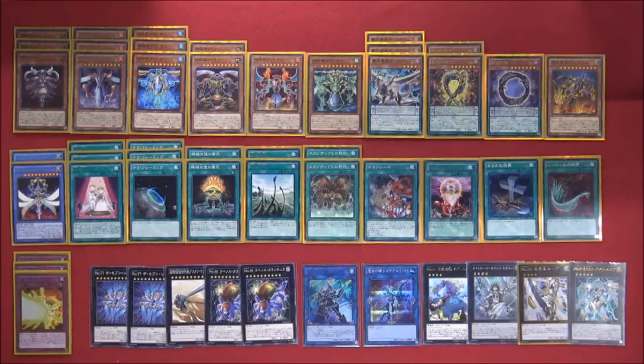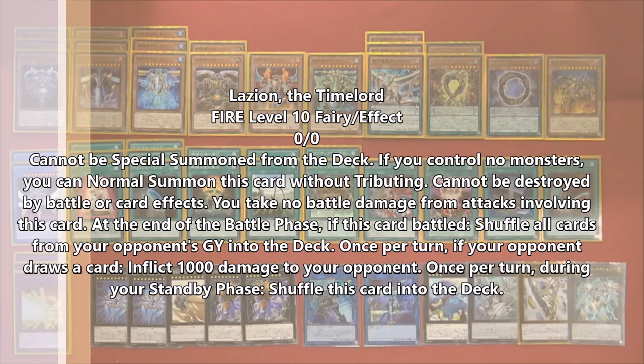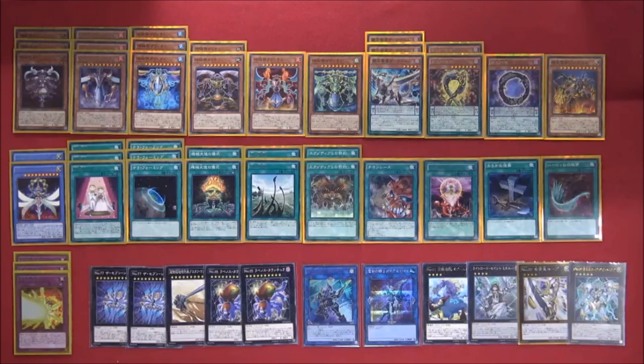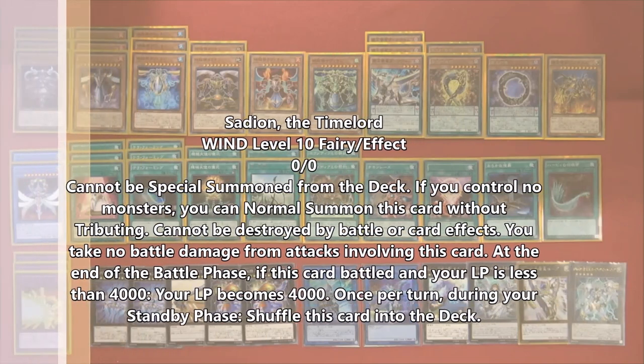He's just there in case you've already searched out all your Metaions and Zafions. The fire Time Lord — I'll leave the name and effect on screen — but if I remember correctly, he makes your opponent take damage every time they draw during their normal draw phase, so you can slowly chip away their life points. These Time Lords just sit on your board while you control and stall your opponent, and it works fine simply because of their inability to be destroyed.